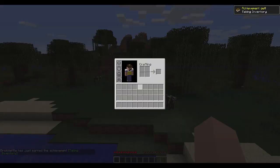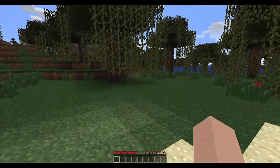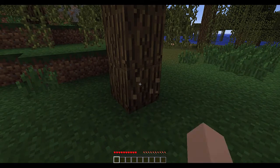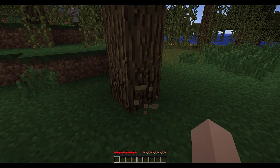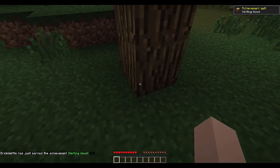By pressing E you can see your inventory, and you'll get an achievement the first time you do that. You can see your character, armor slots, a small crafting area, and your inventory of 27 blocks, plus your hotbar. Two very core concepts: holding left click on a block will break it, and using right click will place it back.